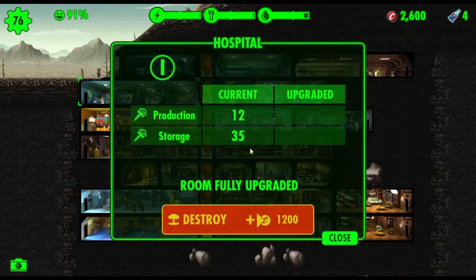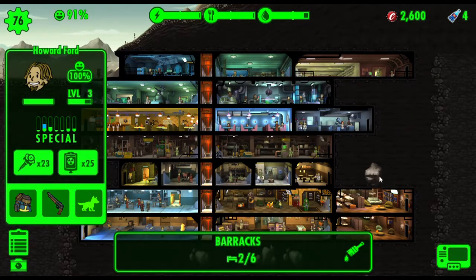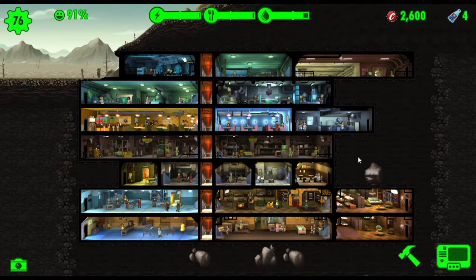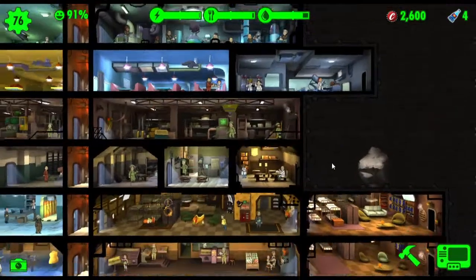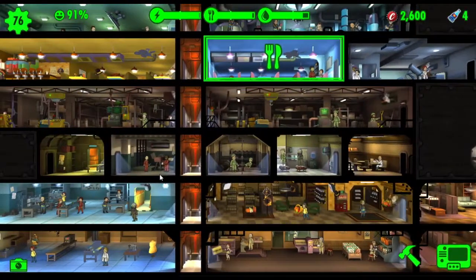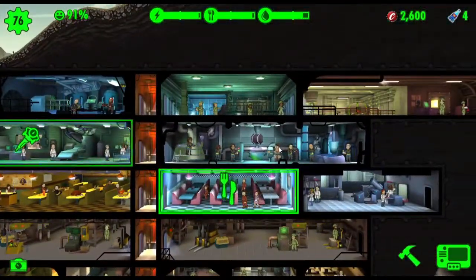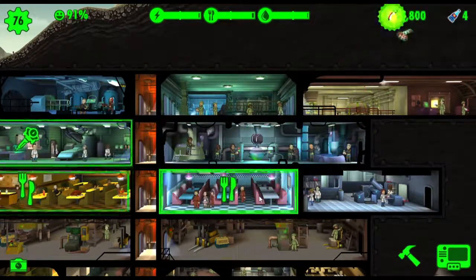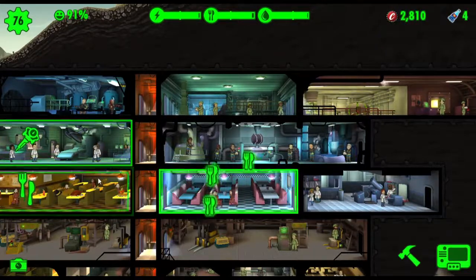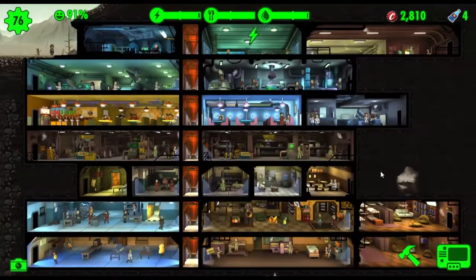We've done the upgrade. Can I send anyone out to the wasteland? Not yet — need to get a few more stim packs. Oh — there's the Mysterious Stranger! Got him. Yeah! Caps! It's quite satisfying to discover him and get the reward.